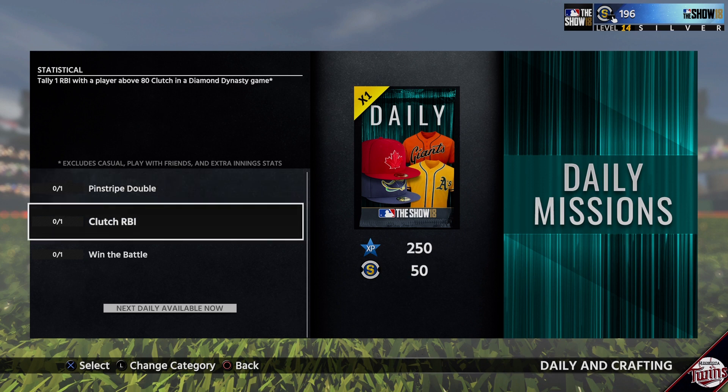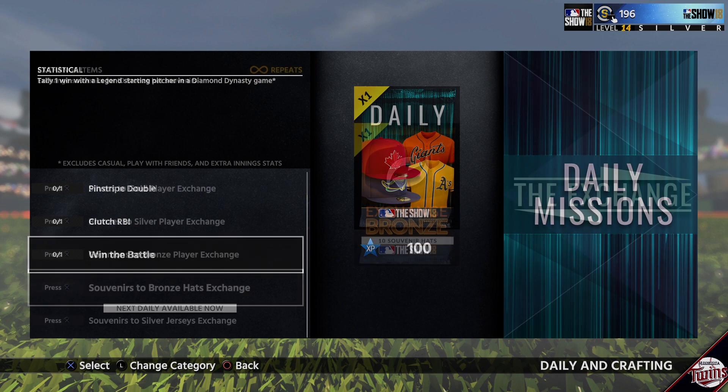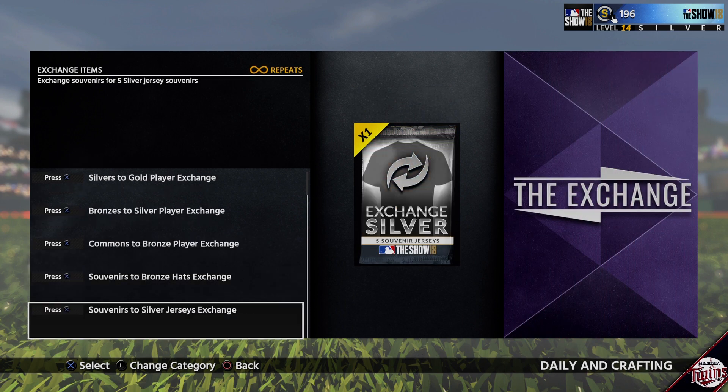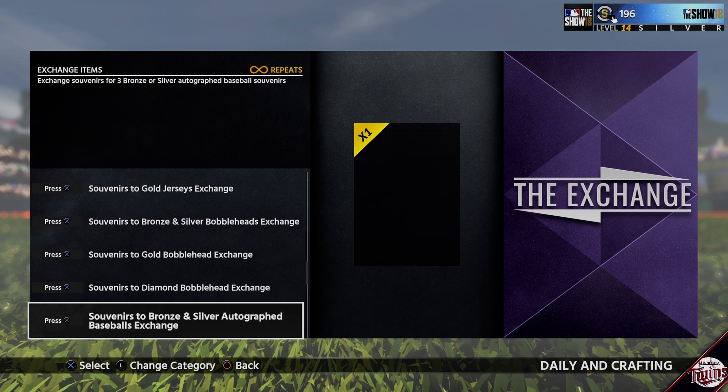But at the same time, you rarely wanted to spend your tickets just in case they dropped a card like postseason Carlos Beltran. The concept was good for getting players as opposed to some of the extraordinarily hard programs and flipping that players would have to do in MLB 18.